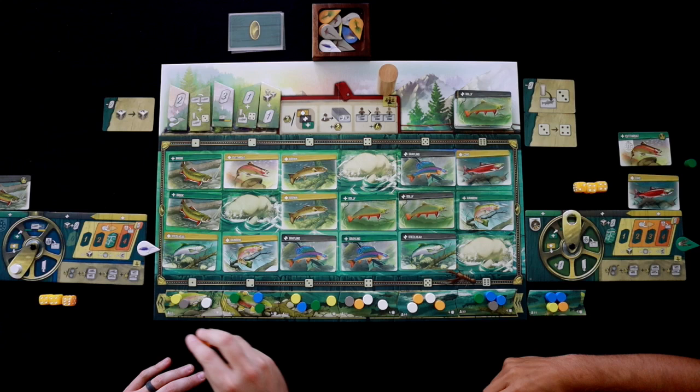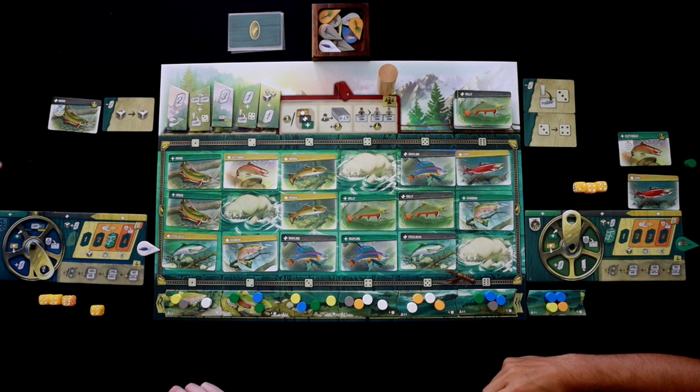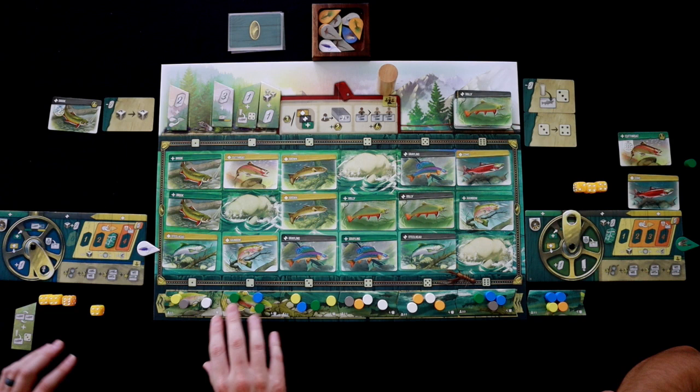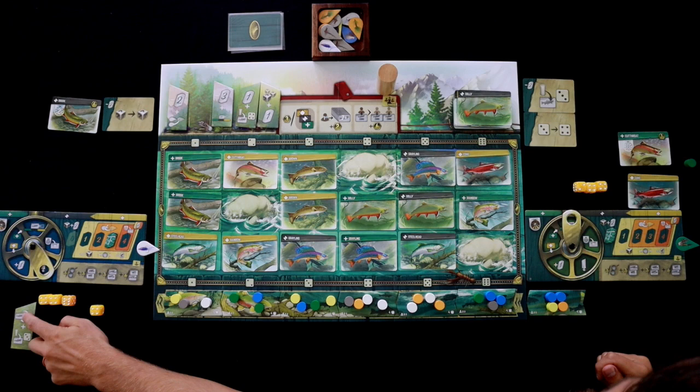I'll take a four — that's all that's left, and it's actually exactly what I needed. One, two, three, four — how fantastic. That gives me one of these momentum tokens. This fish is going to go up here, my drag token goes back down. I'll take the one that allows me to cast out for free into the three spot. And he'll also be able to switch out any fish — which is really cool.